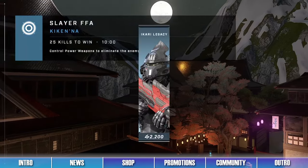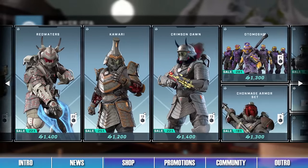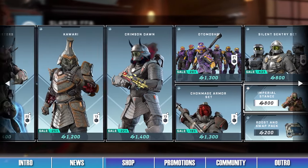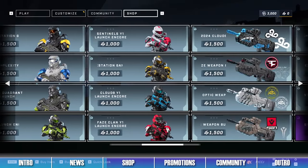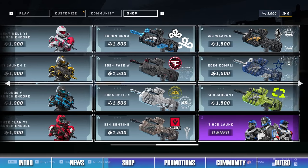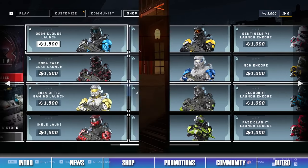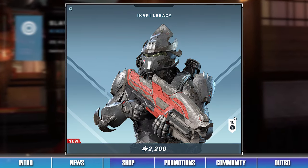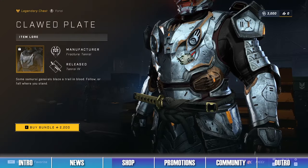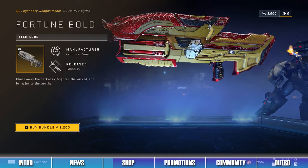On to this week's shop — we have the same Tenrai items again for one more week, until the drop of the Spartan Surplus operation next Tuesday. HDS bundles are also still available, so check those out if you want additional emblems, weapon coatings, and weapon models. The first bundle in the shop is the Ikari Legacy Bundle, which contains items like the Ikari Helmet, the Clawed Plate Chest Piece, and the Fortune Bold Hydra Weapon Model.